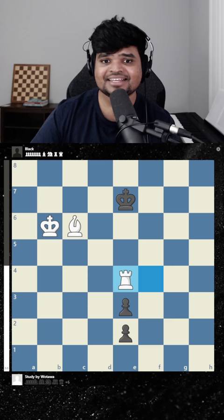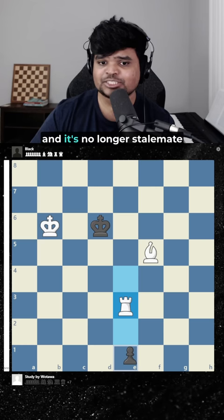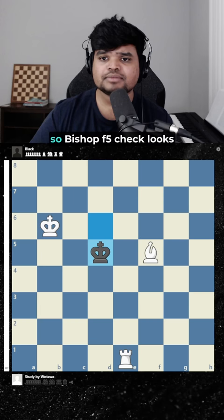What's left? We have bishop f5 check. This one looks better because if the king goes d6 this time, we could still do the pawn takes and it's no longer stalemate, because this bishop doesn't cover this square — black can still go here. So white wins.